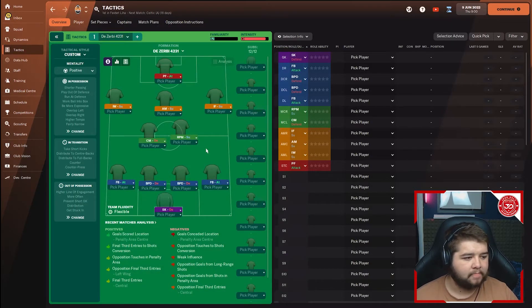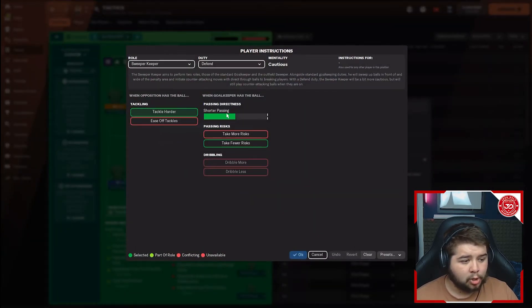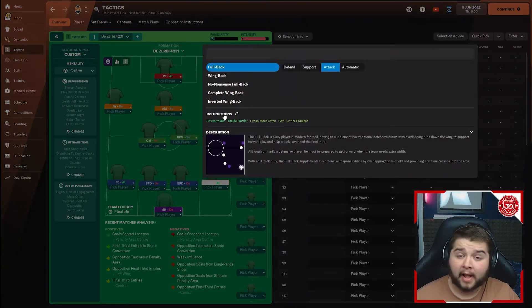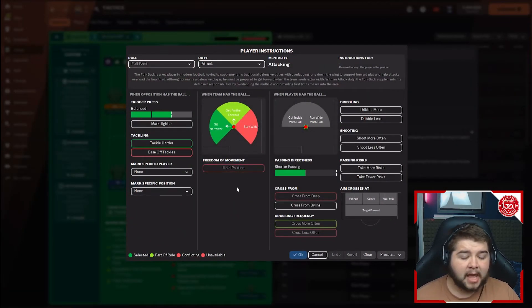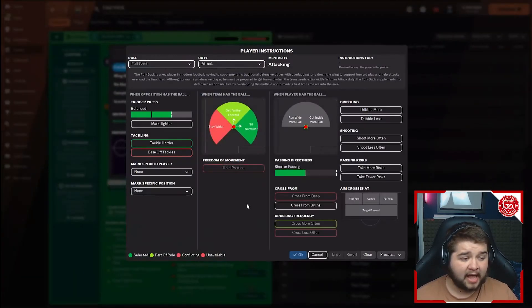Now let's get into the player roles. Sweeper keeper on defensive duty — shorter passing, take fewer risks, and tackle harder. The right back is a fullback on attack duty: balanced, tackle harder, sit narrower, get further forward, and shorter passing selected.